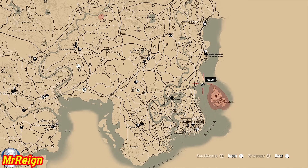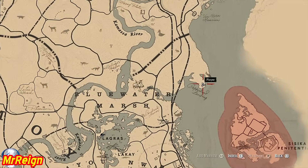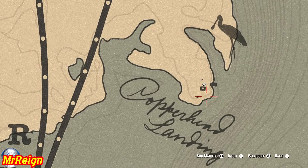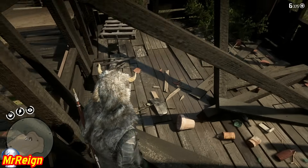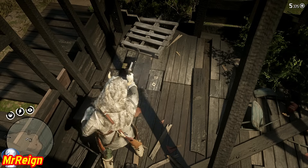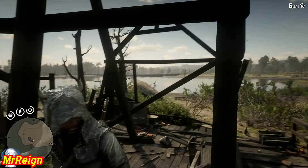Next up we're going to have the Incendiary Buckshot, and this is going to be under a floorboard as well — just to the northeast of Saint Denis in Copperhead Landing. This can also be bought from Fences, but not necessarily until after Chapter Two; after you've completed Pouring Forth Oil it will become available at the Fence. It's one of only two pamphlets that actually require you to complete a mission — the other one is the Horse Meal.